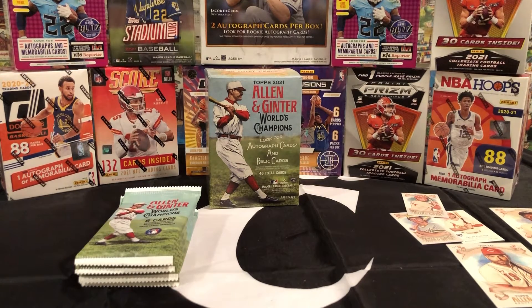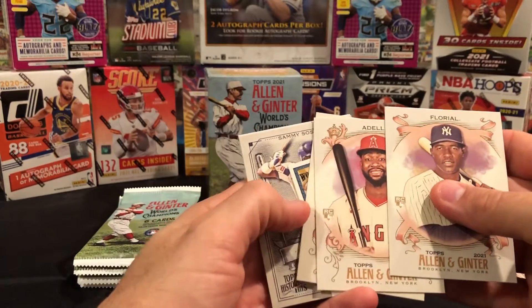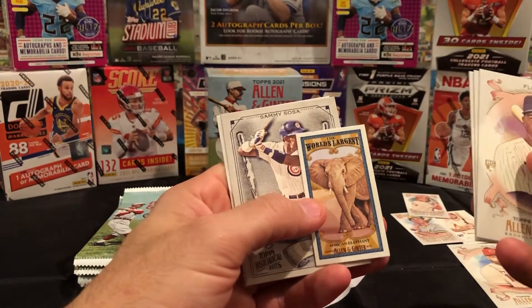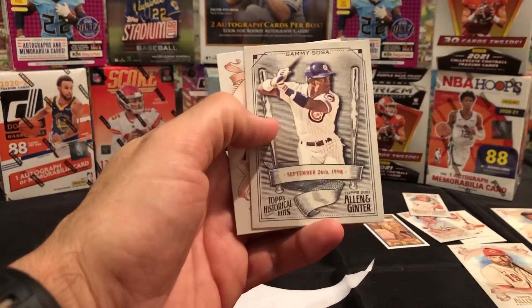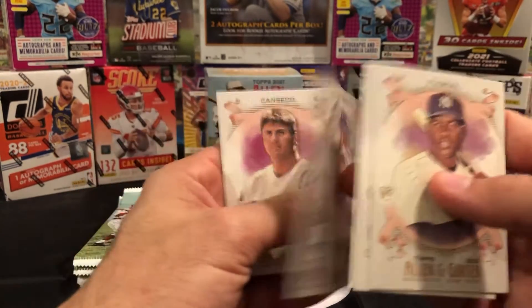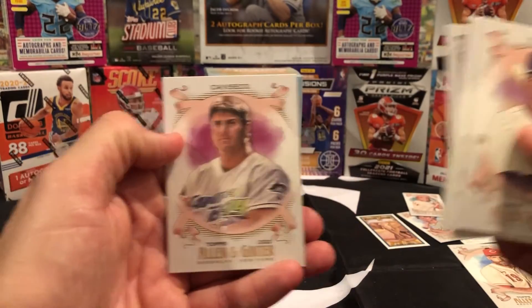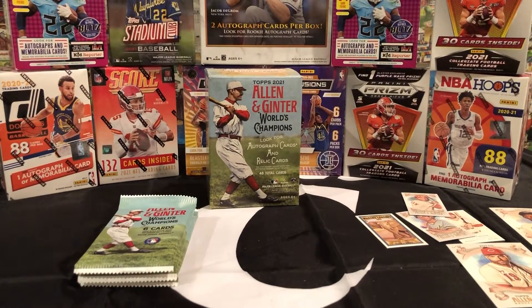Next pack: Floreal, Joe Adell rookie, Swanson, world's largest elephant — yeah, that's crazy. And we got the Sammy Sosa historical hits — Sammy Sosa and Jose Canseco in his Tampa Bay uniform. That's different! All right, next up, I'm gonna open this one.